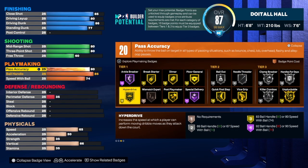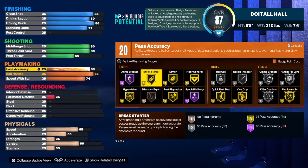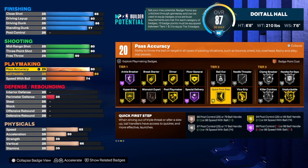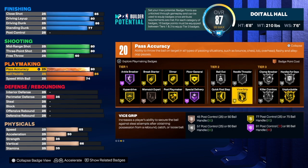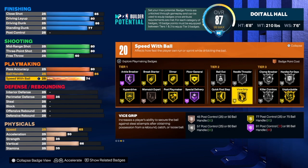With those 20 playmaking badges I would go with Hyperdrive, Ankle Breaker, Break Start if you want it since you do have good rebound, Quick First Step, Clamp Breaker, Handle for Days, and I also like Vice Grip. Keep in mind you can change whatever you want, but certain builds have caps — you don't want to change the name of the build accidentally. You have to get in the builder and test things out.